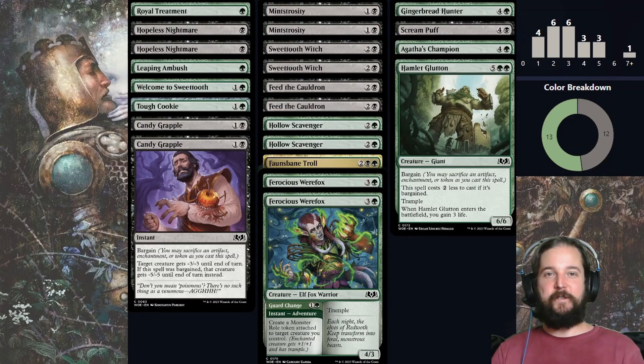Welcome to No Rares Required, Episode 46, Golgari Food. Between yesterday's Red-White Boros archetype and Golgari today, you should have a good set of tools going into the arena open. Blue will be handy to figure out, but I'll save that for future episodes.